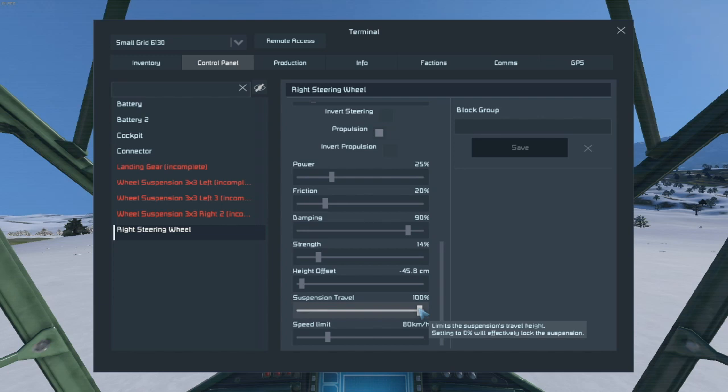If it's 0%, it'll lock the suspension so it doesn't move, which makes a really rocky ride. I'm probably going to set that to about 50%.